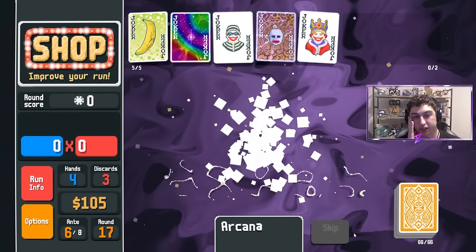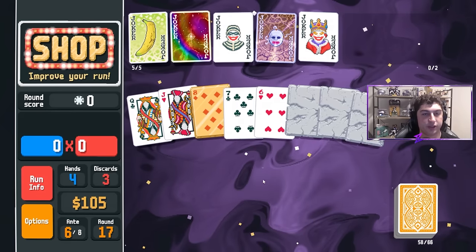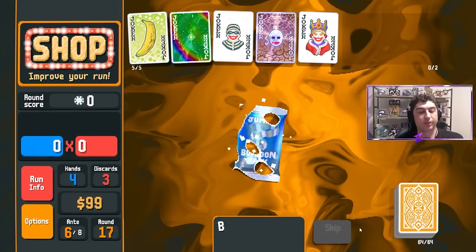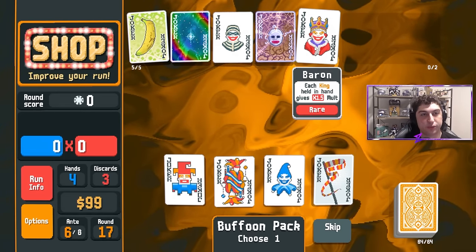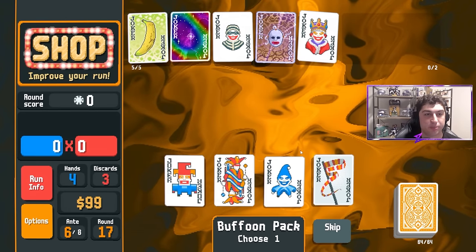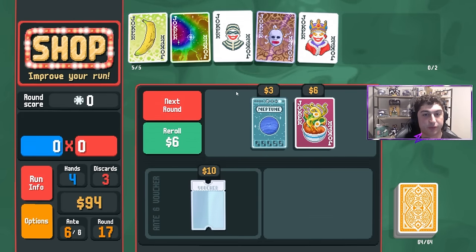We grab the Mega Arcana — nothing super great here. I'll delete two cards that aren't really needed in our deck. Having one hand size is helpful for Baron. There's nothing to replace except maybe Grossmichelle — we'll try to grab Banner, but we have Burglar so Banner actually doesn't work. Scratch that. Nothing from the Jumbo Buffoon either.